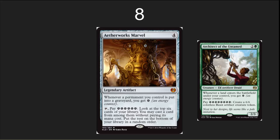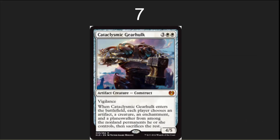The number 8 spot, I've got Aether Works Marvel, and I hope there is a ramp deck that does some cool stuff with huge amounts of energy. Maybe that's green-red, maybe it's mono-green. I don't know yet, but the ability to put crazy stuff in from the top six cards of your deck again and again is pretty amazing.